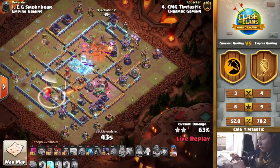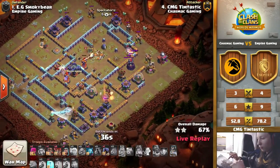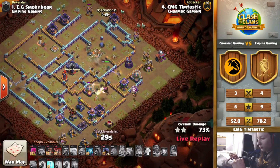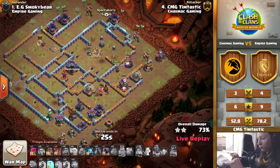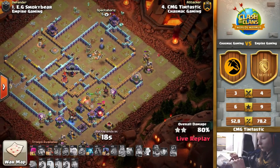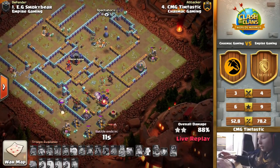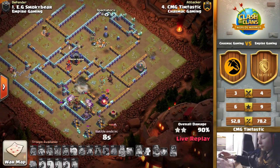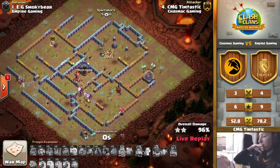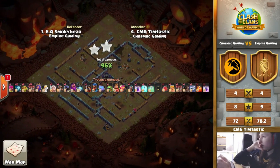The royal champion is going to try to continue her way through, but he still has six more balloons and he loses the queen. Can the royal champion save the day again? We had a lot of attacks today where the royal champion was the saver. Royal champion jumping over the wall, jumping into the next compartment. One balloon with the phoenix trying to tank for the royal champion. More balloons for the back end — there's the freeze. The super wall breaker cuts across helping provide a little distraction for the royal champion, but unfortunately they have to get through the defensive clan castle as well. It's going to be a 96 percent two-star for Tim Tastic.